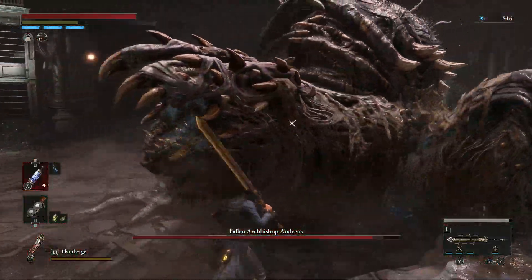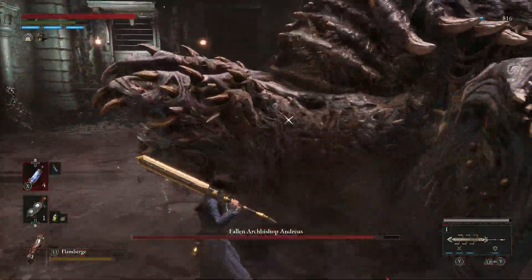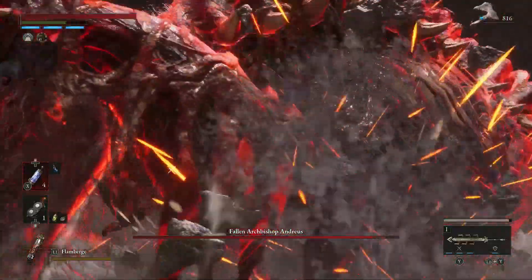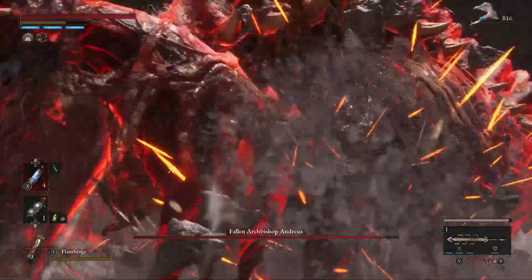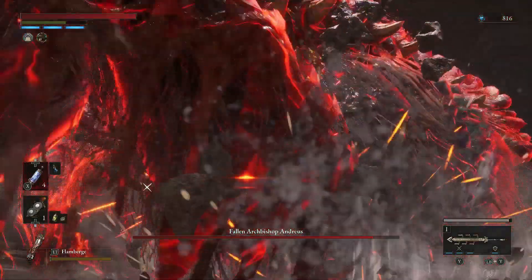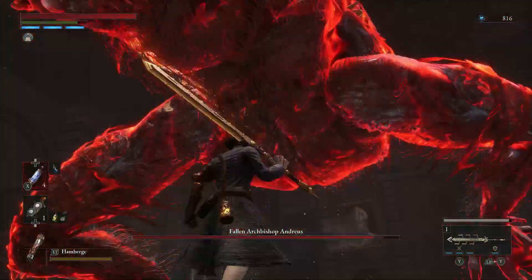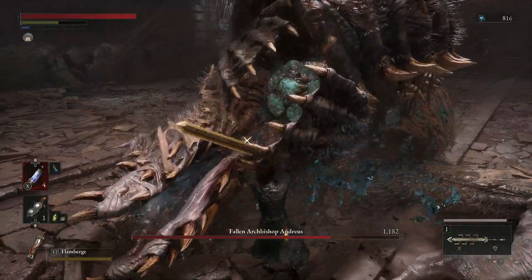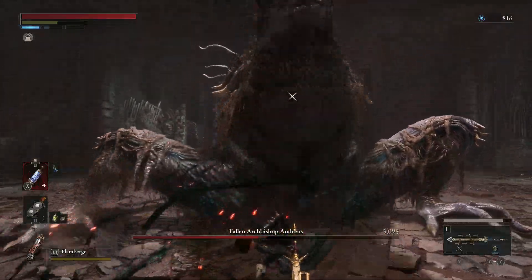This guy's red slam attacks are pretty hard to parry. These were probably the last moves I got good at parrying before I beat him. The key to parrying these attacks is right before he slams, he moves one of his legs. On one slam it's more obvious, but on the other one, at the last second he moves his right leg — that's when you have to parry. I've slowed down the footage so you can see him lift his leg right before he slams. If you manage to perfect the timing on that slam attack, you can follow up with either a charged attack or a fable attack and do an incredibly good amount of stagger damage to him.